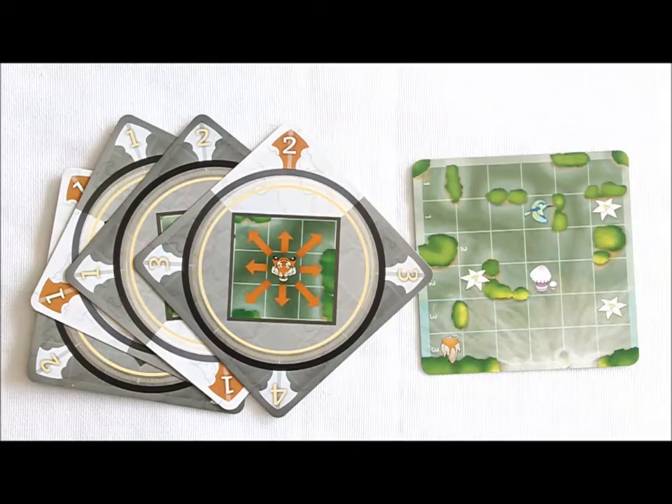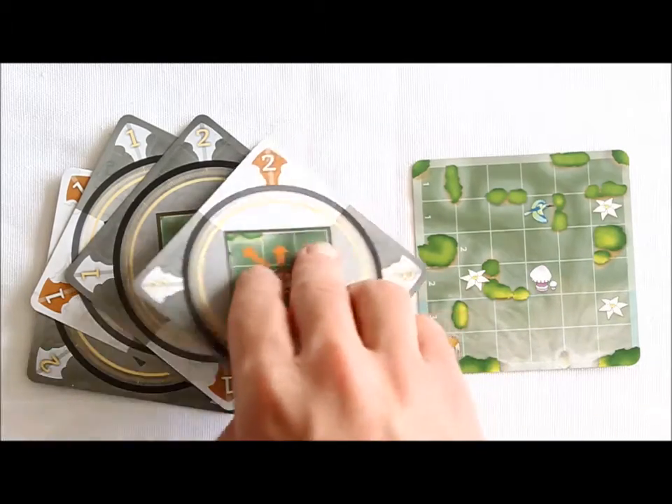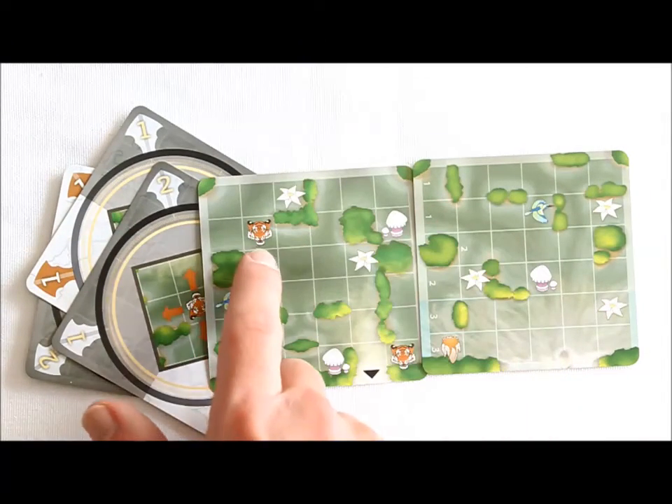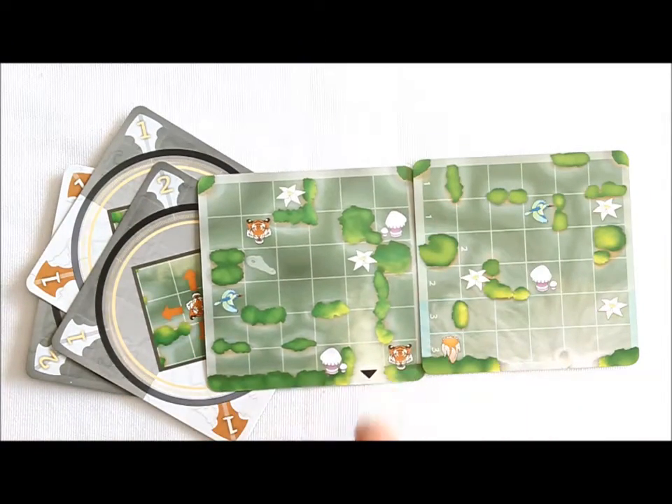The game also comes with four Swamp Tiger cards and a Waterfall card. These, along with the Swamp Tiger icons on each Swamp card, are for expansion play only. After you've become a Swamped Expert, try these expansion cards for a new experience. Now that I've shown you all of the contents of the game, I'm going to teach you how to set up to play.